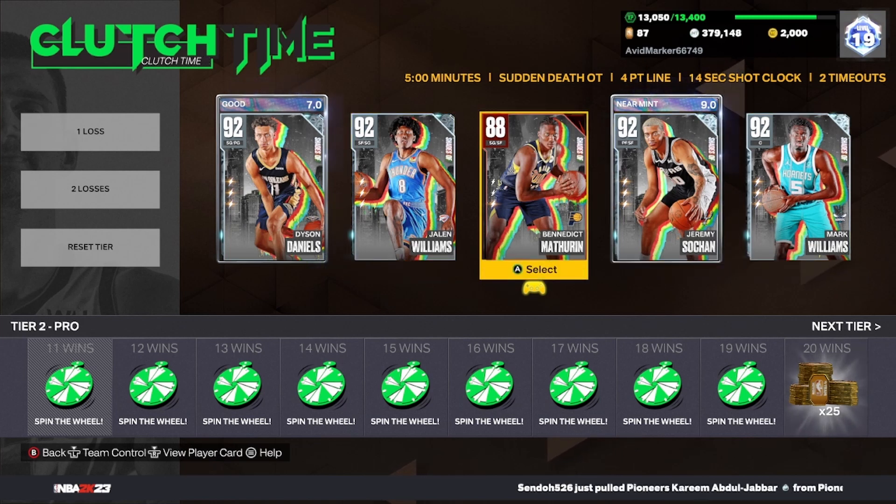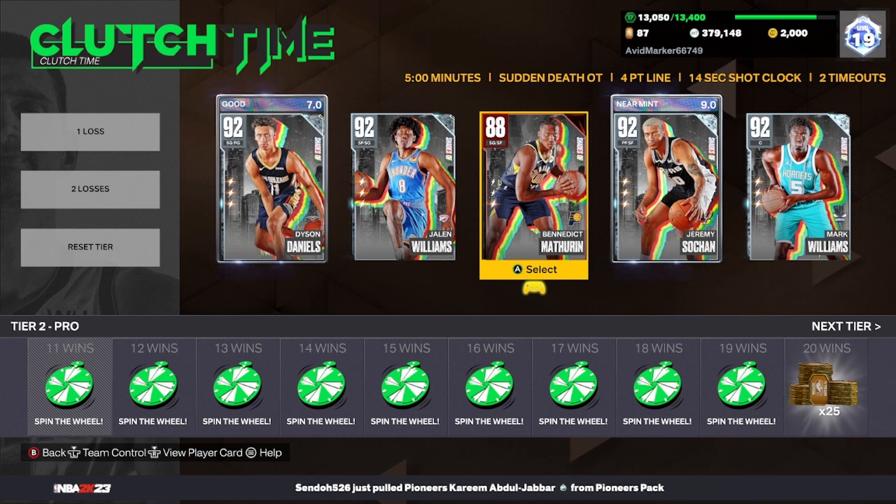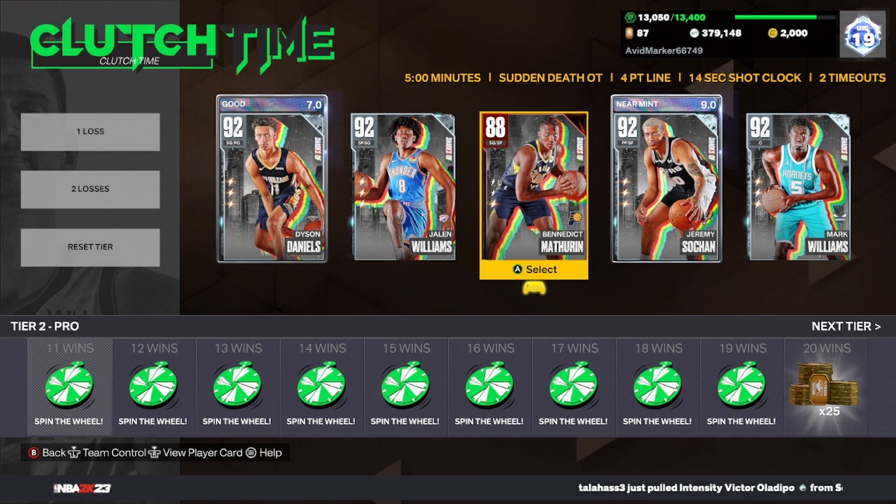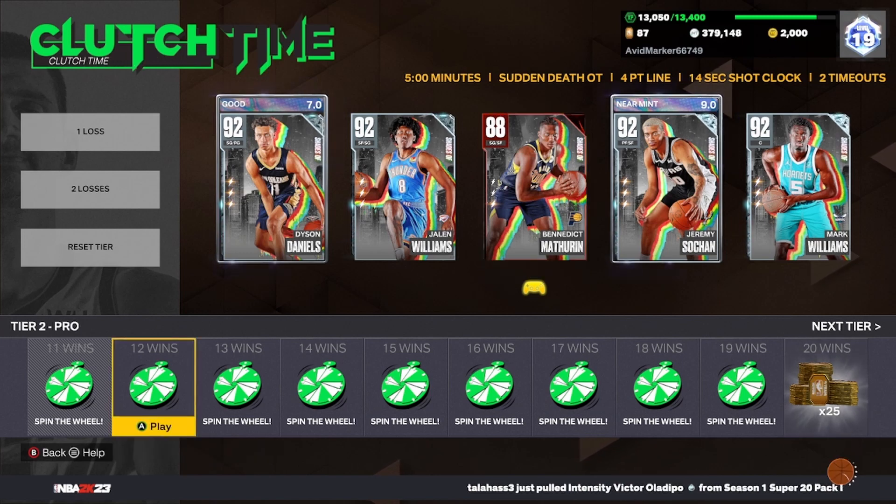I just put in Benedict Matherin because you want somebody you're very comfortable with shooting. Matherin is a great option — he is a little more expensive, which is why I'm using his Ruby card. You want to player lock on your small forward, make sure it's your small forward, someone you're comfortable with. Benedict Matherin is perfect for this.